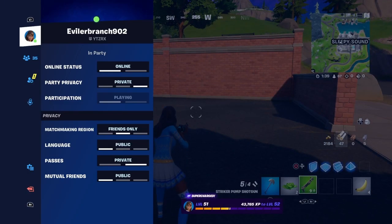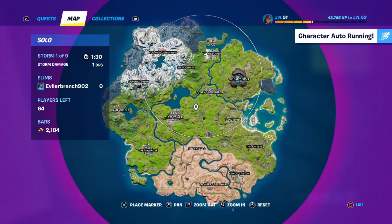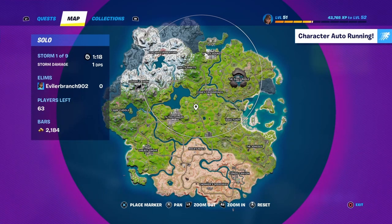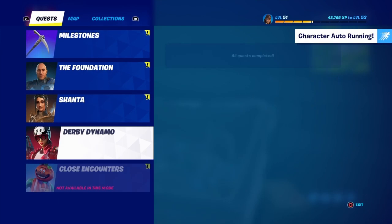Once you make your way over to Sleepy Sound, open up the menu where you see Quests, Map, and Collections. Go to where it says Quests — you'll see tabs like Daily, Season, Milestone, The Foundation, and others. You're going to see Fallen Love Ranger listed there, and it's going to tell you to go ahead and complete the Fallen Love Ranger challenges.